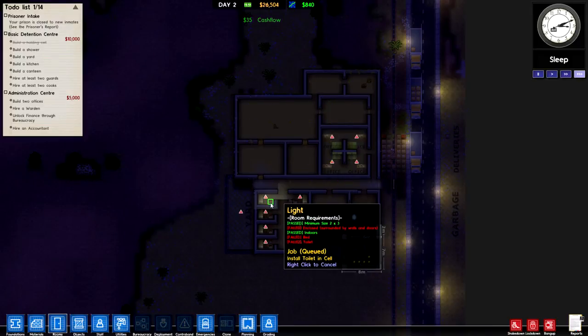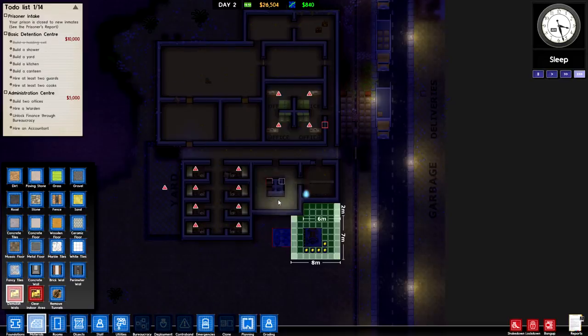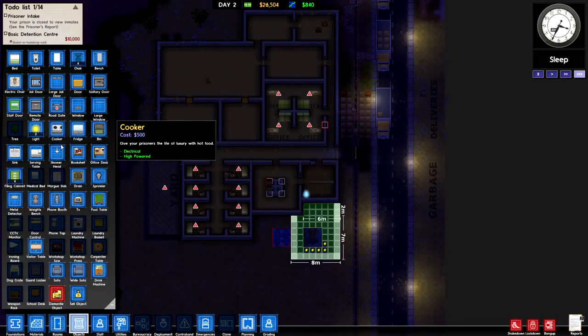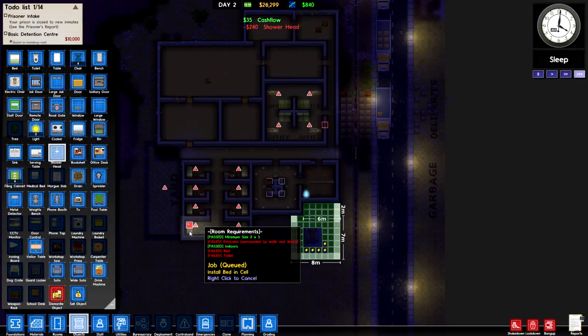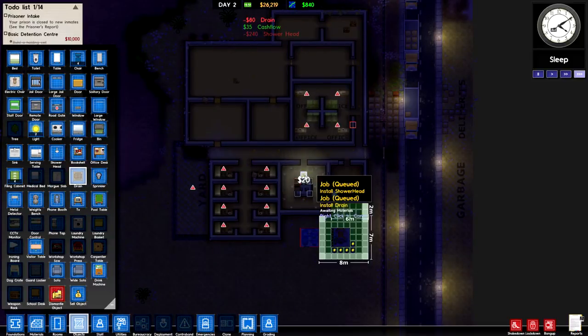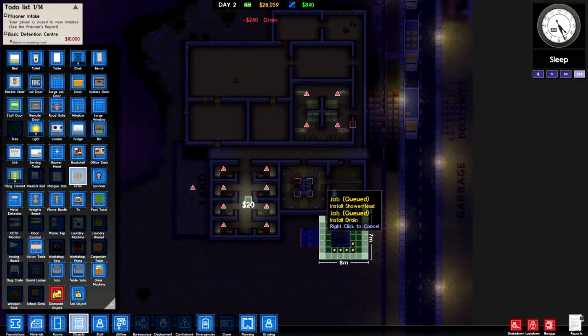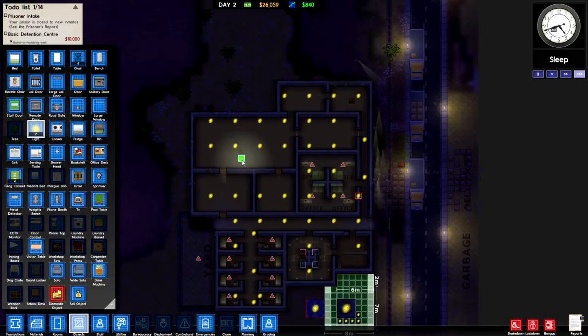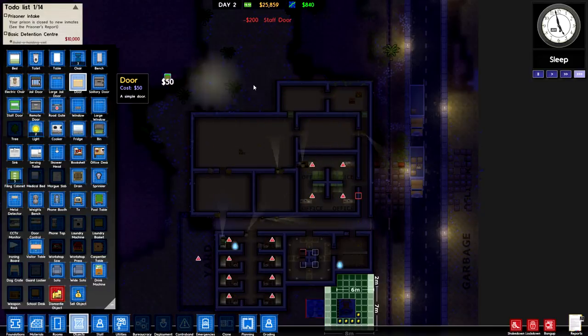We've got some work to be done all around. The cells are going to take a little while to set up, but in the meantime we can also start working on other things. The holding cell is actually complete, but I'm going to want to add shower heads and actual plumbing to this shower in order to make it functional and allow prisoners to clean up after themselves. Because every prisoner is going to have an individual set of needs that we're going to need to fulfill in order for them to be happy and not start insurrecting on us, which is very bad and can lead to all sorts of nasty things — not least of which a financial penalty for having an incident.